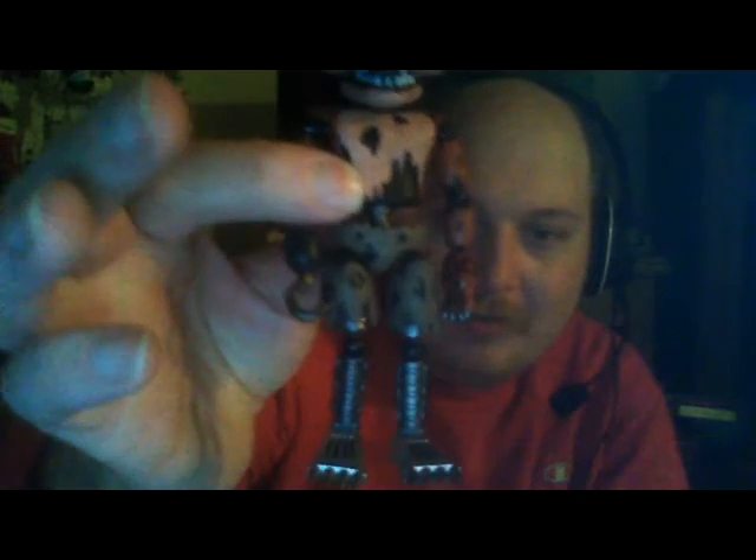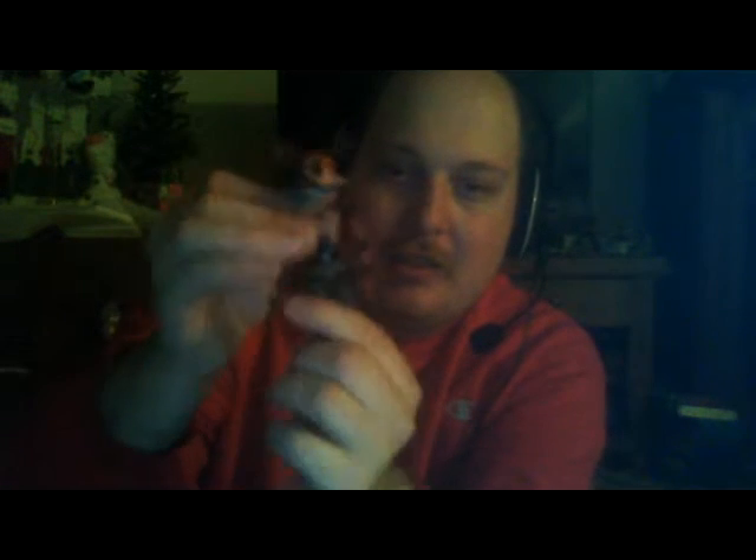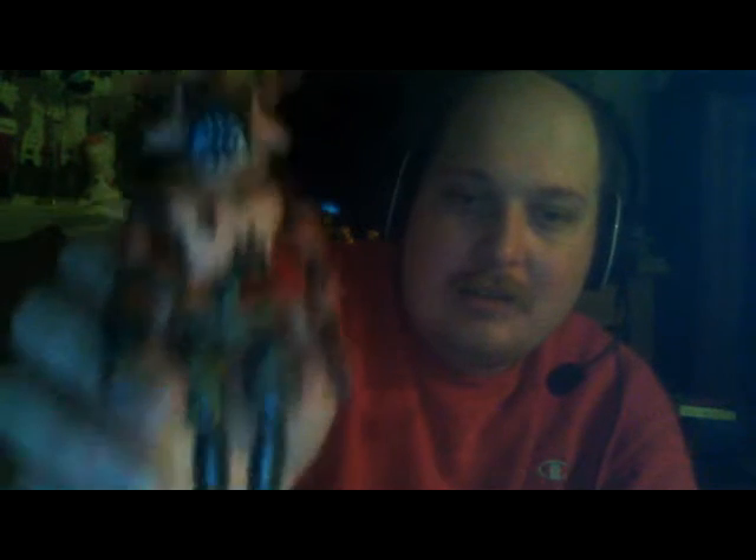Next we have Nightmare Foxy, who I'm sure is a lot of people's favorites. Unfortunately, he does not come with his plush version. You can see his bare endoskeleton legs there and how worn down he is. He's got the hook. Again, full rotation. I think Foxy may be the best of the Nightmare figures — him being a worn down character already just works really well.